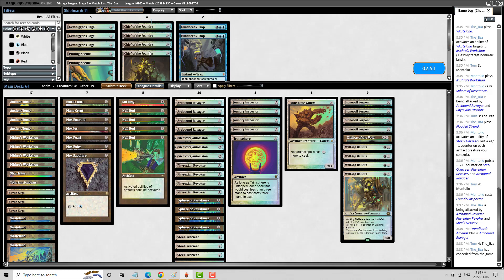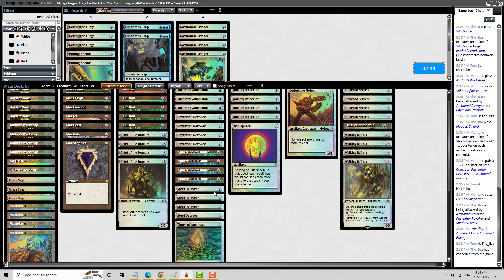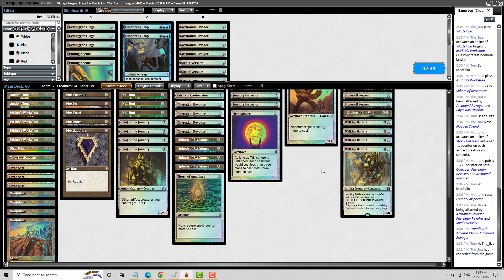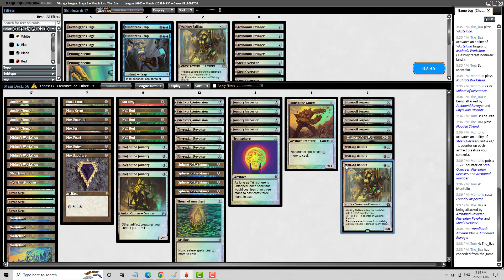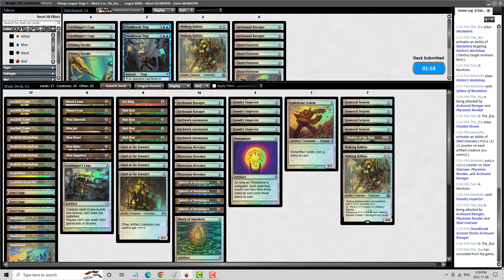Null Rod seems like a reasonable thing to be doing against their deck — they do have a fair amount of fast mana. Maybe I just do my split again. The Null Rod really hurts the Breach component of my opponent's deck. I could play Grafdigger's Cage for the Dreadhorde — it is something to think about. Maybe I put in a Cage, and what do we side out? The reason the Cage is somewhat viable in this position is because we have an Urza's Saga.